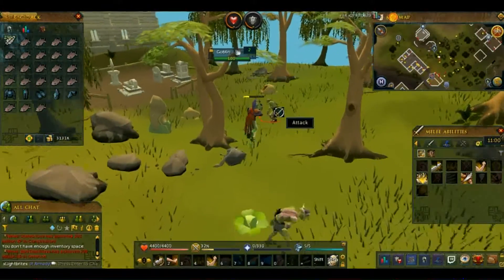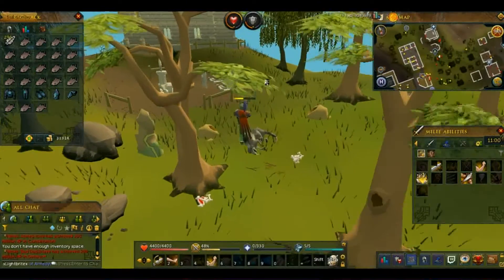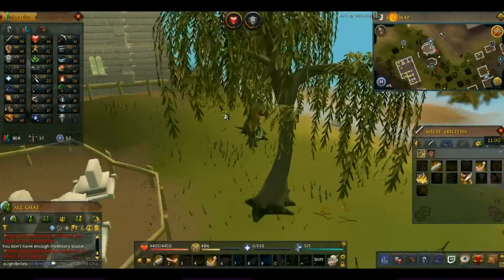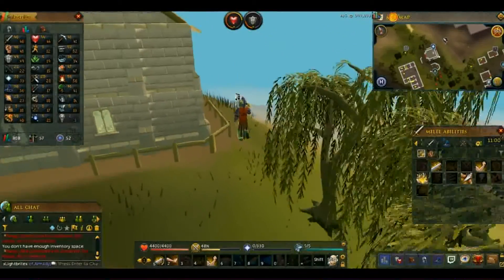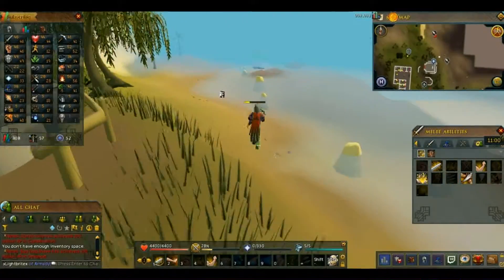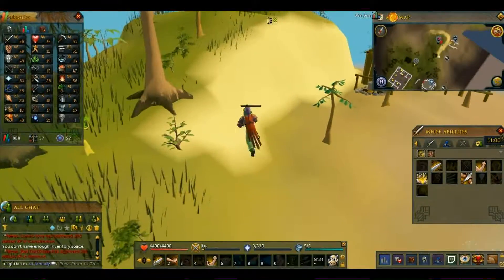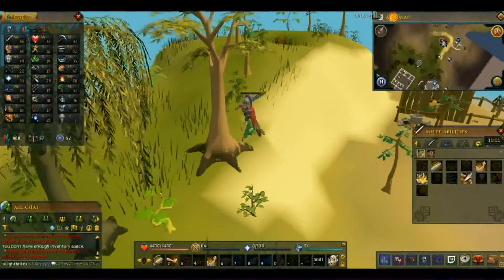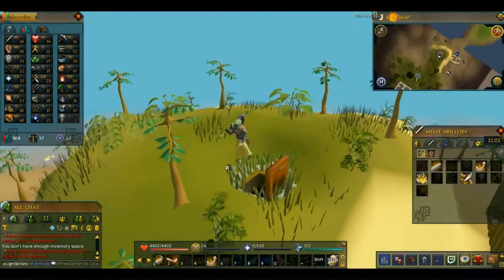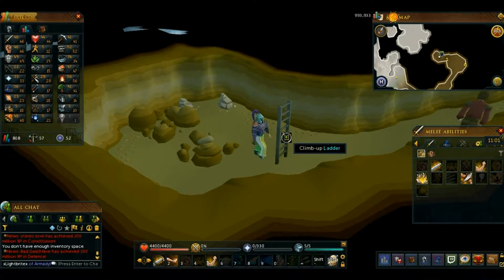Just drop them all along the way. Right now my defense level is 49, so I'm trying to get that up. We're going to go up here and then south of Port Sarim. I'll spawn back out and go back out real quick to show you where it is.